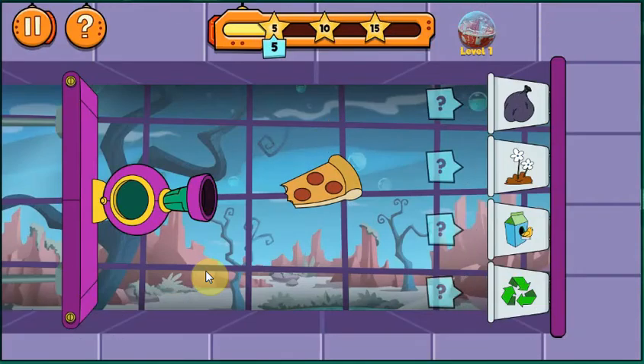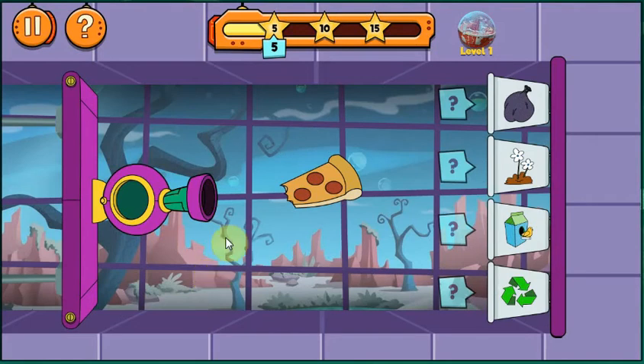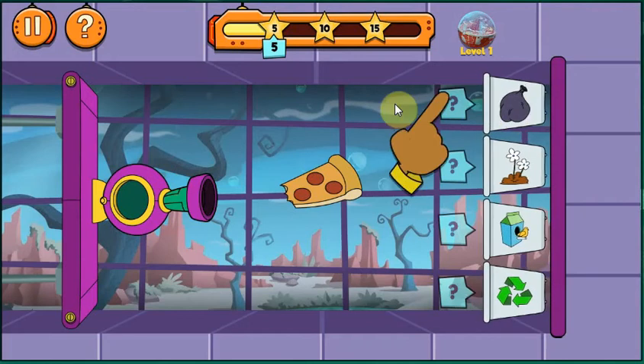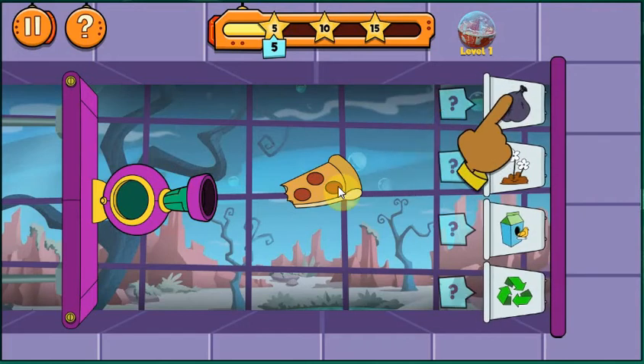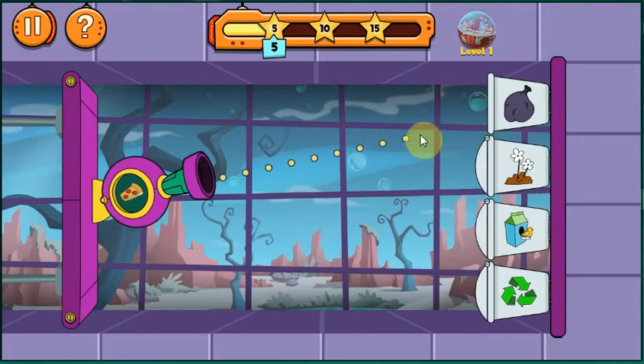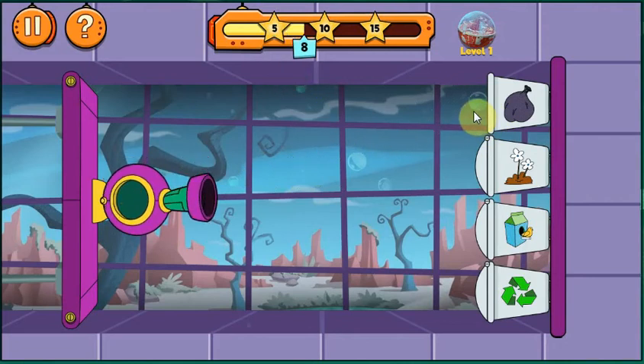Let's sort the trash we collected! First, decide the best bin for each item. Click or use tab and enter to select a bin. To learn more about each bin, select a label. What bin should we put the pizzas in? Pick the best bin! Tap the label to learn more about each bin. Tap here to select a bin. Drag the mouse or use the arrow keys to aim the cannon. Awesome! That was the best bin!